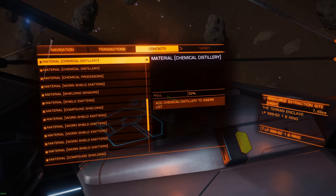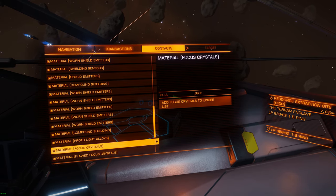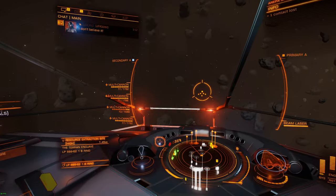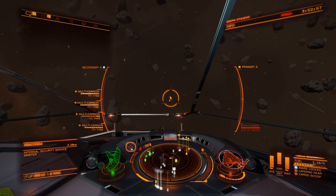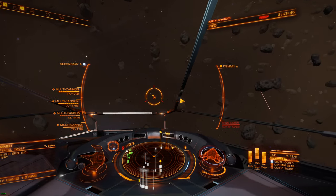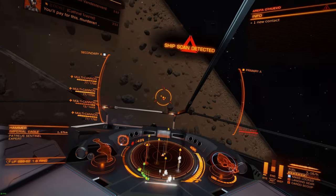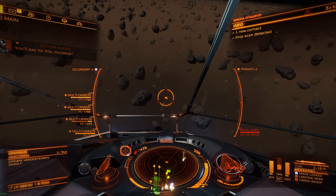Maybe it has more goodies that we need. Oh, this one actually has a refined focus crystal right there — so the anaconda should drop them. You just usually let your limpets do the job, that's the main point. I'm not gonna stay here and do the whole run, but now let's try to find the material trader.